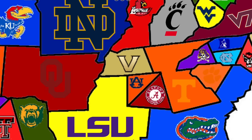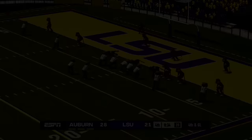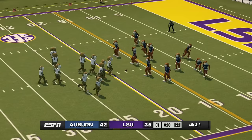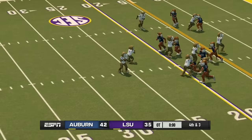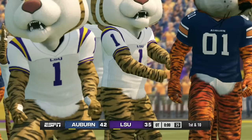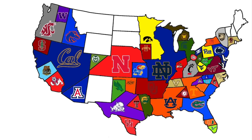Arizona has nobody to their south so we spin again. Auburn heads west to face LSU in an SEC matchup. It comes down to a fourth and goal for LSU — they tie it up and force overtime. In overtime, LSU is down seven on fourth and three and can't convert. Auburn takes all of LSU's hard-earned land.